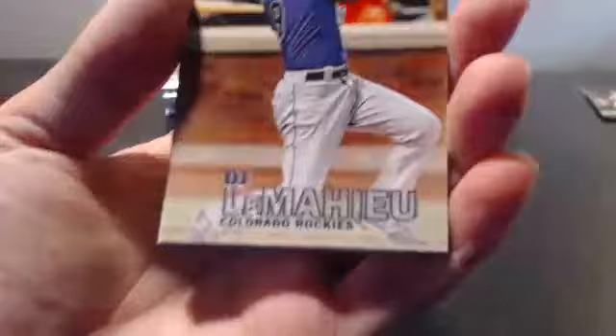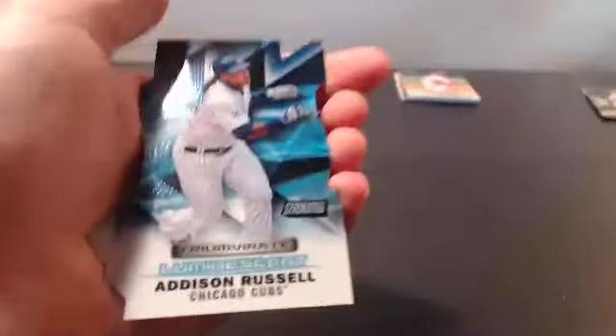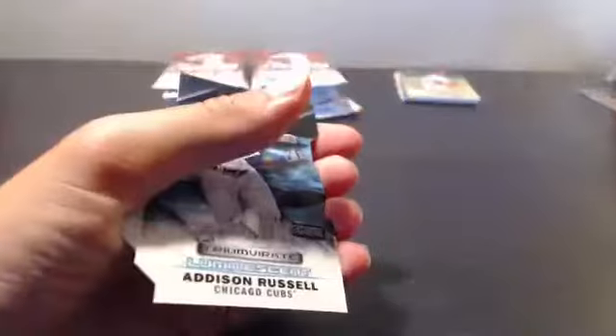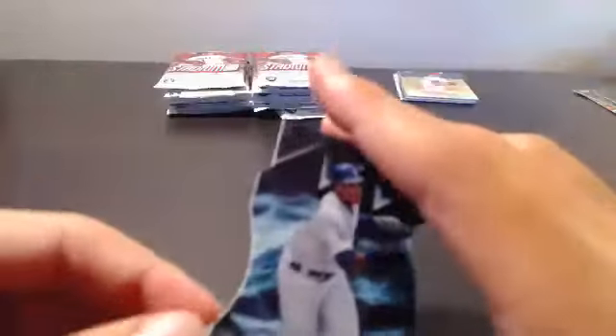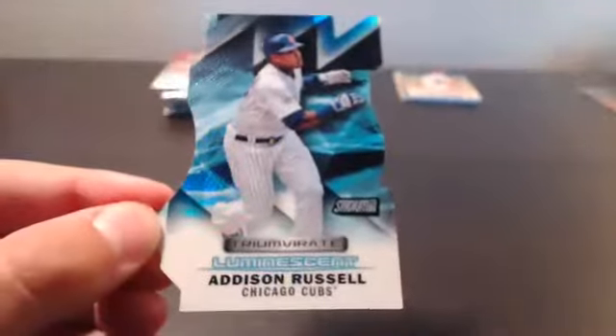Next up, got a DJ LeMahieu — oh, it's a die-cut! Nice die-cut — don't know if it's numbered. Got a John Lester, AJ Ramos, DJ LeMahieu, Nelson Cruz, John Gray, Manny Machado, Gio Gonzalez, and a Triumvirate — of Addison Russell for the Chicago Cubs. Addison Russell actually hit one or two home runs today against the Reds, I was watching it. Nothing new for the Reds though.